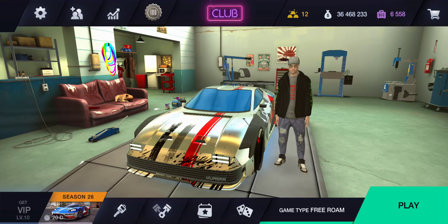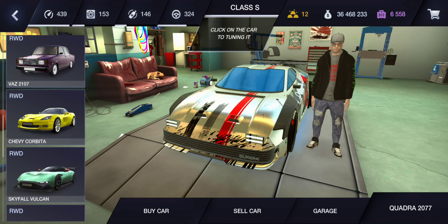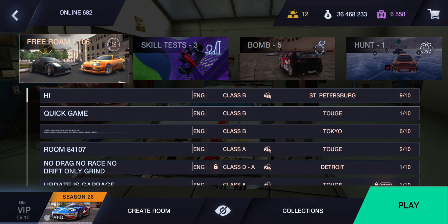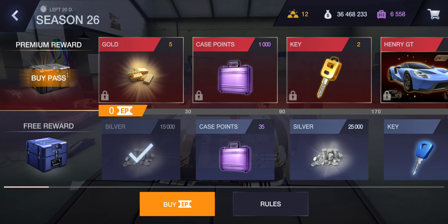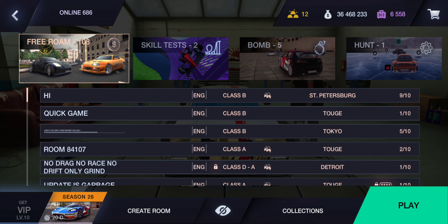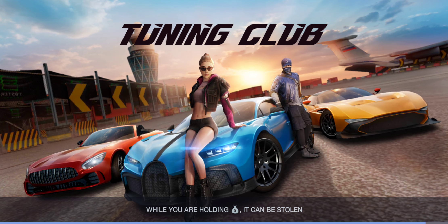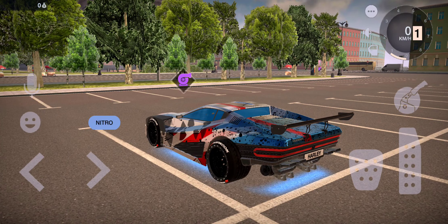Daily reward - let's check it out. Still season 26. That was a fast winter - this is the quickest winter I've ever experienced. It's summer again, or spring I should say.